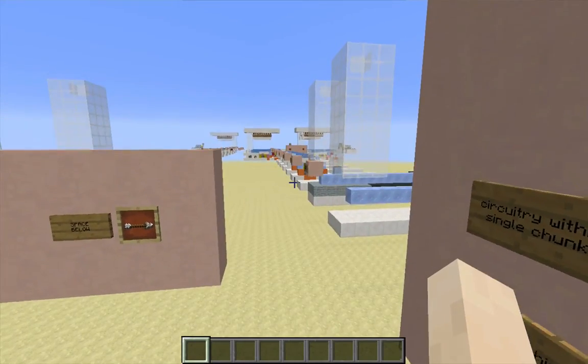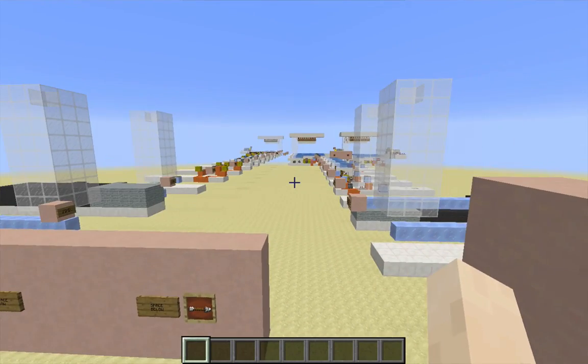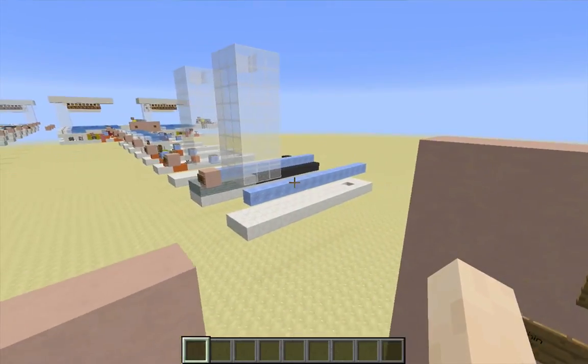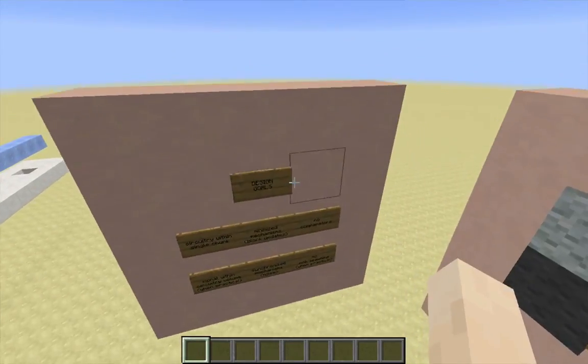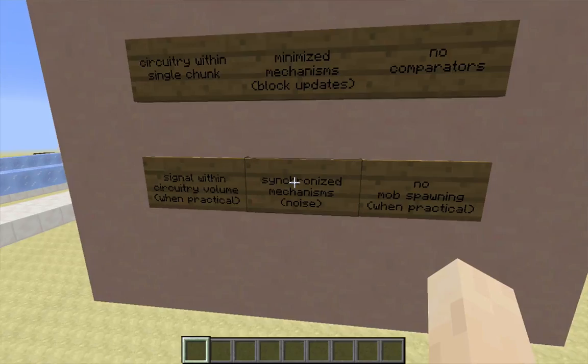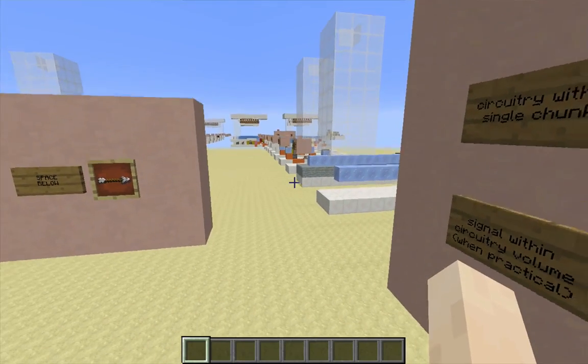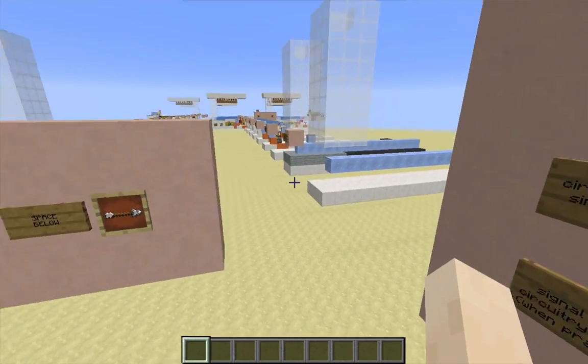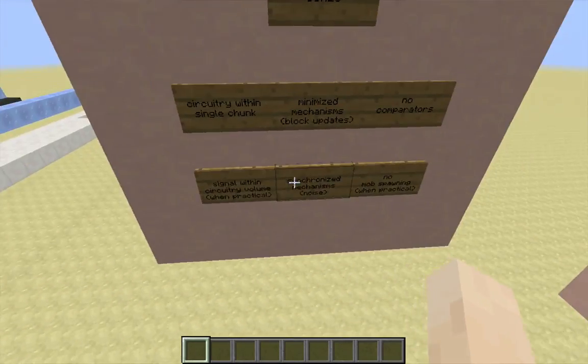Before, when we just had the fence post elevators, that was completely silent. Now, if you're using mechanisms, the mechanisms create noise, and that can be a little irritating. So in addition to synchronized mechanisms, I want things running only when there are items in the stream — if there's nothing there, I want the elevators to be silent.